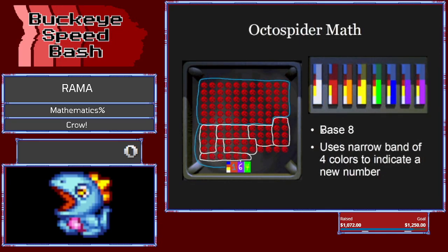Octospider math uses base 8 — same concept, but instead of having more symbols, this time we have fewer. Octospiders use colors, and they are ordered in the same order of the rainbow — long wavelength colors on one side, short wavelength colors on the other. If you're playing the game, the hardest part is probably distinguishing between indigo and violet — those are really close together as far as a human is concerned. And if you need a zero, that's white, which makes sense.